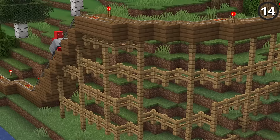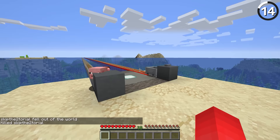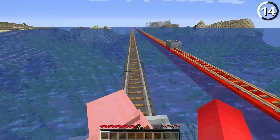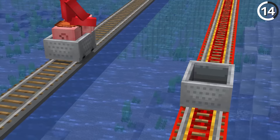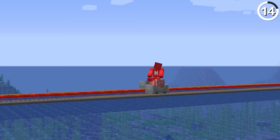Powered rails are a lot of fun to ride around in Minecraft, but if you don't have a lot of gold and redstone, they are pretty costly. So if you're looking for the poor player's option, there's no reason you shouldn't put a saddled pig right in a minecart. Just hop on the back of one of these things, and soon enough you're going to be putting pork power to use, getting you going just about as fast as powered minecart rails anyway.